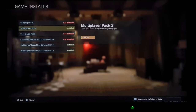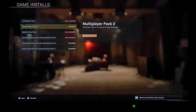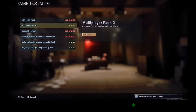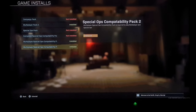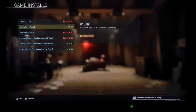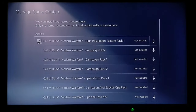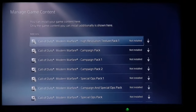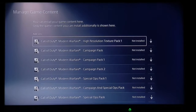You don't need to install every pack — you only need to install the multiplayer packs. The names may differ: some people see Multiplayer Pack 1, some see Multiplayer Pack 2, some see Multiplayer Pack 3. The key hint is: download every pack that has the word 'multiplayer' in it. In my case I have Multiplayer Pack 2, Multiplayer Special Ops, and Multiplayer Special Ops Compatibility Pack 2. For PlayStation 4 users, you'll find these packs in your Add-ons section rather than Manage Game Content.